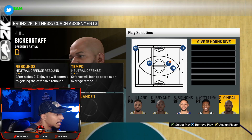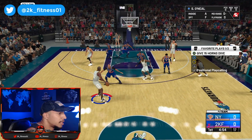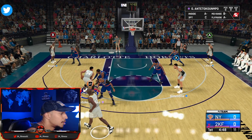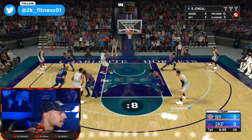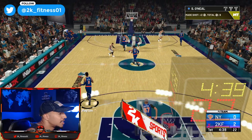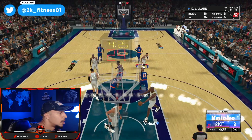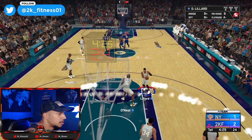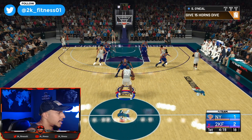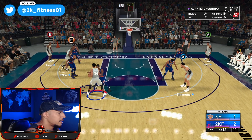Now that we have the ball, we're gonna give it to Shaq, pop up our play selection with LB, hit the play we want, go to the designated area on the court, wait till the icon pops up, pass it to Giannis, then immediately put up your passing icons. Shaq's gonna come around — give him a little lead pass, there you go. It's all about being patient. Sometimes you might get stuck or bumped off route; just reset the play and do it again. We got the ball back — give it to Shaq, LB, pop up your play selection, pick the play, wait till the A icon pops up, put on your passing icons, wait till Shaq comes around, give him a little lead pass, and there you go — easy dunk.